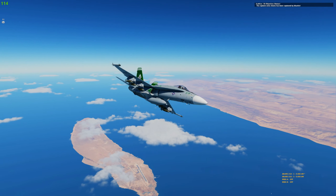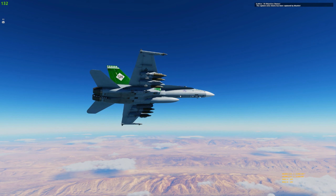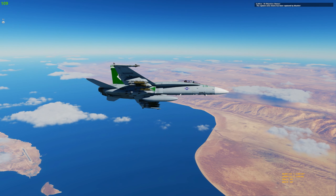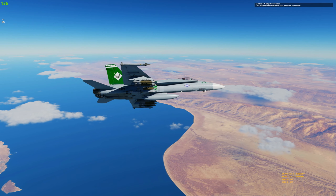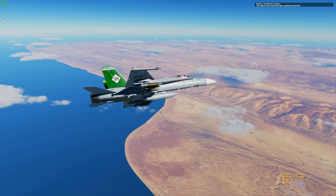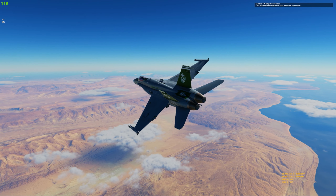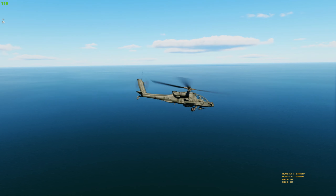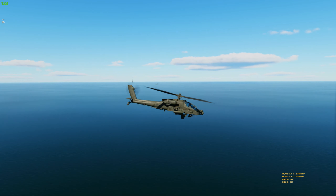Alright, that's a crash course on the Gray Flag Persian Gulf server — the bare bones of what you need to know. Definitely go into their Discord server and read the detailed information; they'll give you a more accurate breakdown of the lattices with proper lines displayed. One thing that's really great about it is that folks are generally pretty vocal on SRS, which makes the immersion a lot better — people coordinating strike efforts, looking for a wingman, coordinating to take out SAM sites.